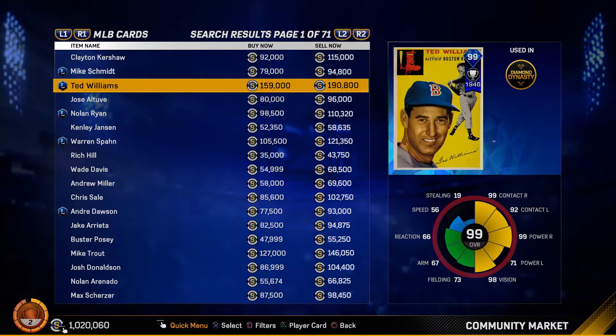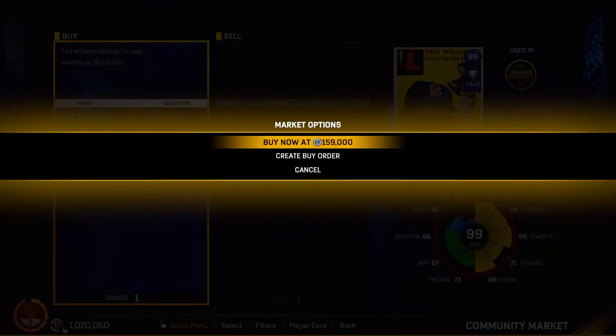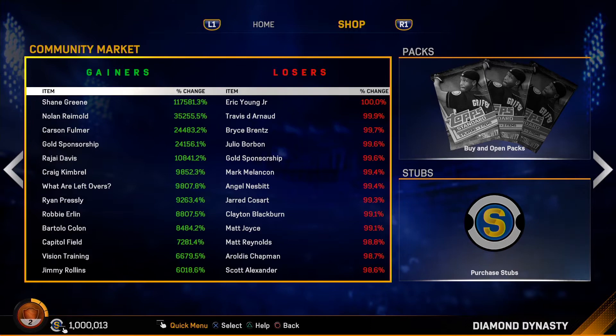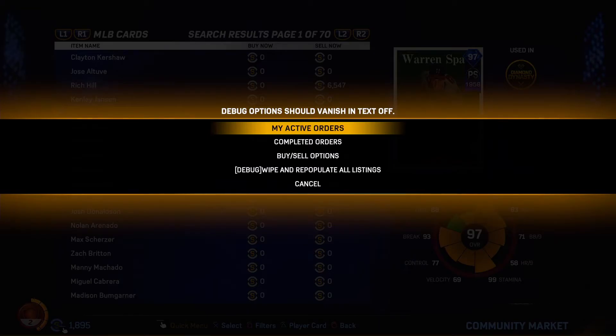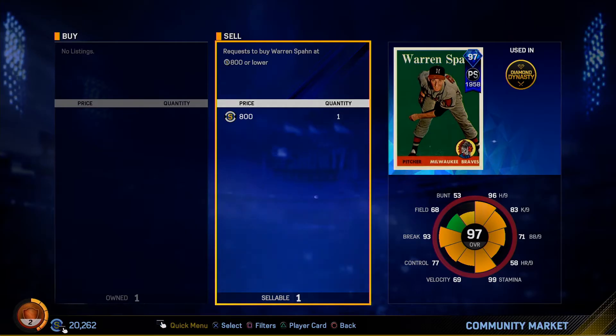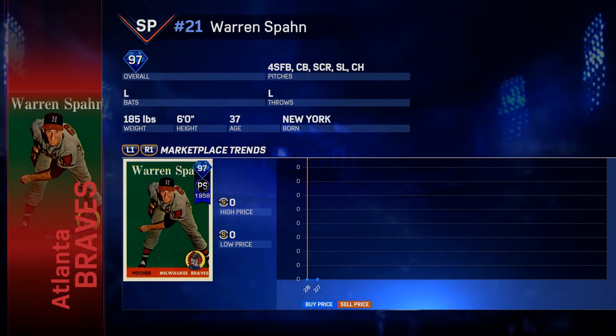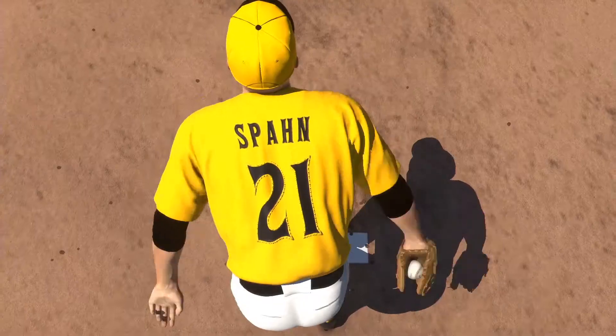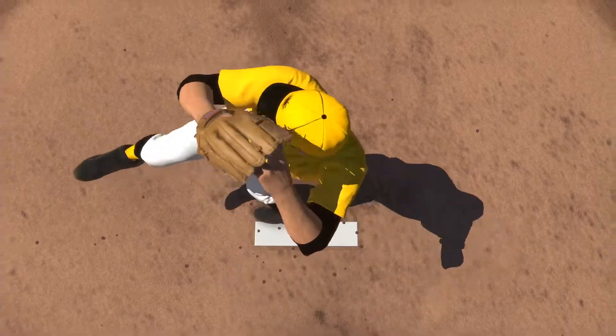The ability to purchase players outright is one of the most interesting ways to collect players in Diamond Dynasty. The Community Marketplace allows you to play stock broker, as you can buy and sell all of the items found in MLB The Show, including your favorite players. With a constantly evolving marketplace that's entirely driven by the community, you'll have to decide if it's time to be bullish or bearish, as the items that you're buying and selling will fluctuate in price daily.